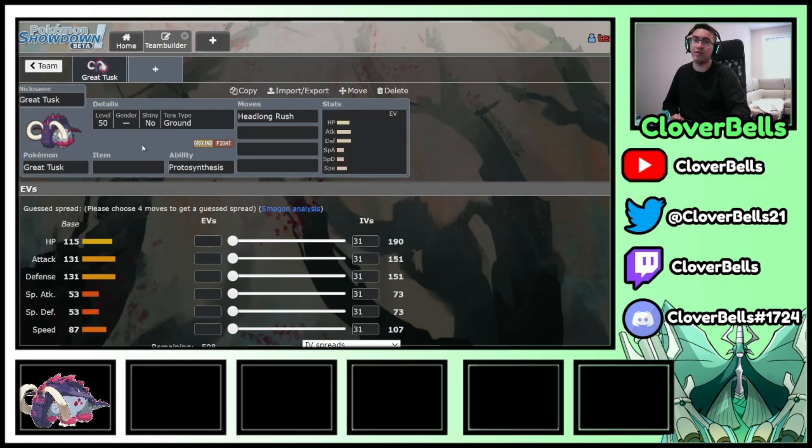I always like to say: you pick a strong Paradox, surround it with a Fire-Water-Grass core, and then the last two slots are your niche options to help alleviate matchups that the team might have trouble with. From here, we're going to pick the six members, starting with that Fire-Water-Grass core.